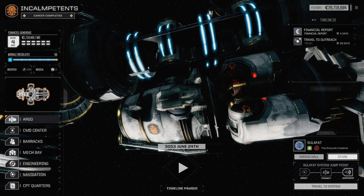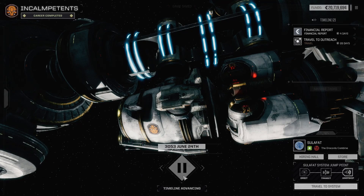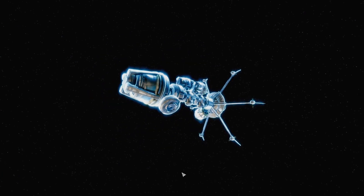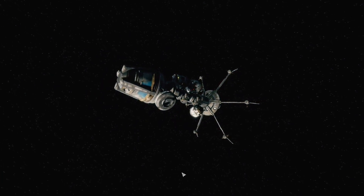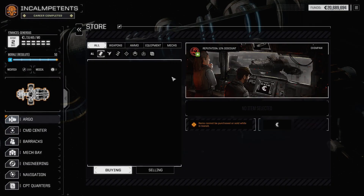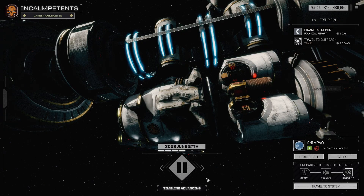We're still at Solafat, haven't jumped yet. So let's jump now. An honest drunk — I guess I have a soft spot for that. Chimpaw — nothing here. All right, off we go.